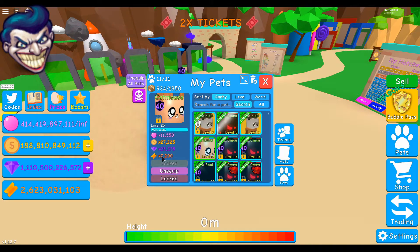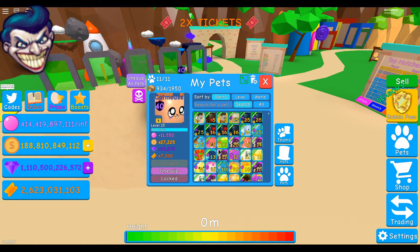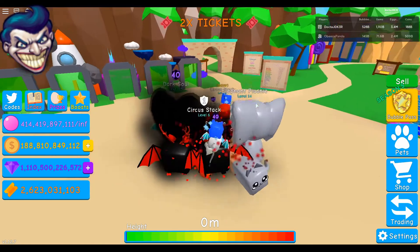The gem multiplier is 25,275 — not bad. The ticket multiplier is 7,200. Now one thing I've been wondering about: if you guys haven't noticed, your Christmas pets from the Christmas event — now that Christmas is over and there are no more presents to collect...